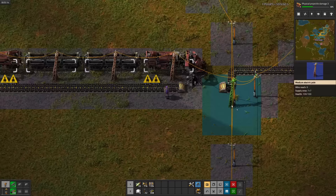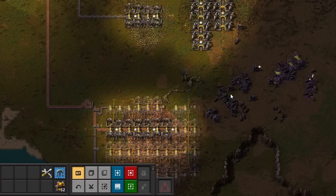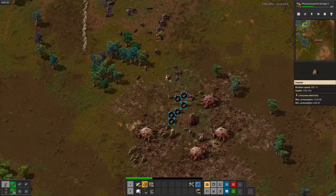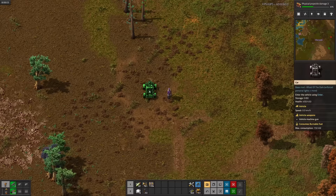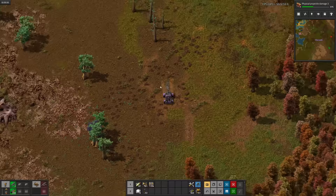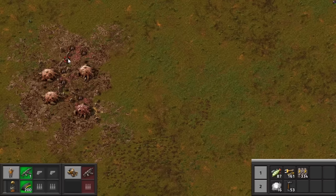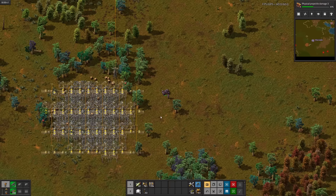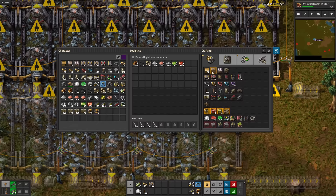Running a belt this far would be pretty expensive, so let's set up our first train — I'll make it double headed. And as I started to feed it coal, the biters came to say hi. So I returned the favor. This one too. I totally forgot that I had a car, so let's go check out the biter bases next to the new iron patch. Yeah, that's a lot of worms — I'll deal with that later. Let's finish the iron patch.